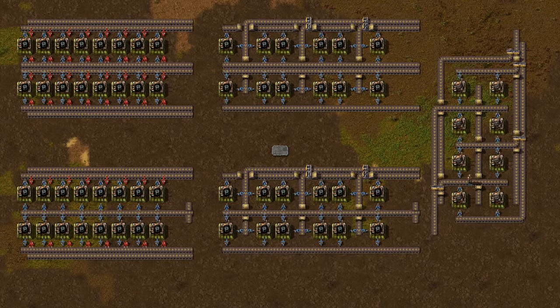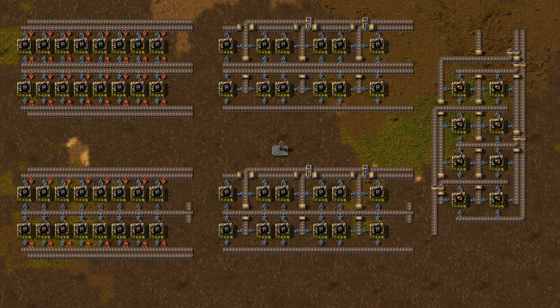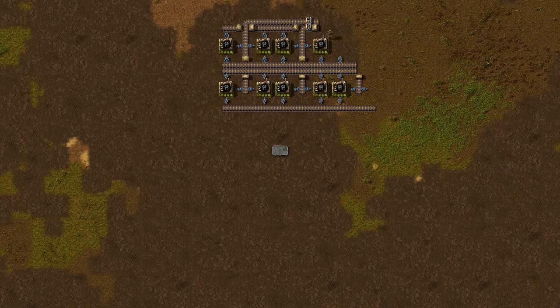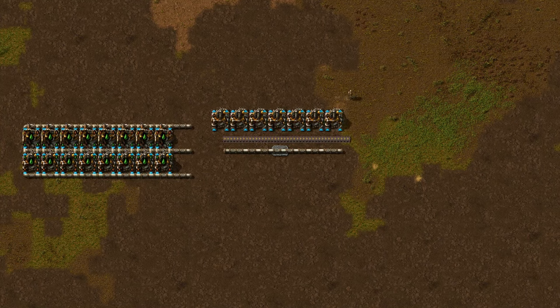Anything more than three input, one output, and the block will either be assembly machine critical — meaning no matter how many ingredients you feed it, the inserters placed next to the assembly machine determine how quickly the block performs — or it will need so much material, I'm looking at you rocket silo, that production rates of the final product won't matter. This is dictated by the recipes in vanilla. If you are playing with mods, the recipes might be different, but from my experience you will have access to faster conveyor belts, inserters and assembly machines, so less of this applies overall.